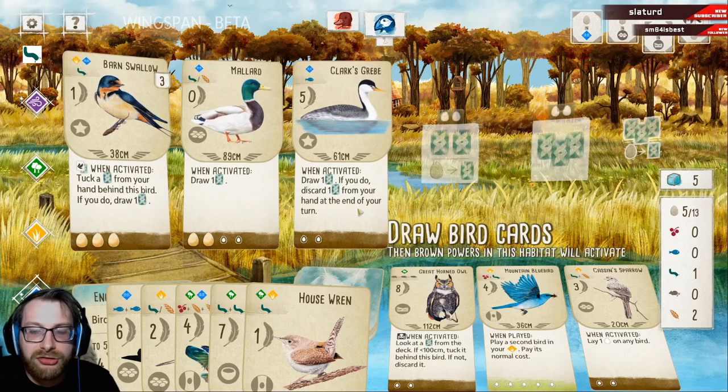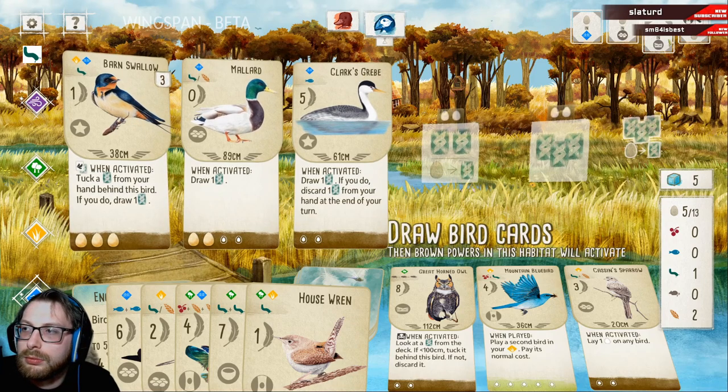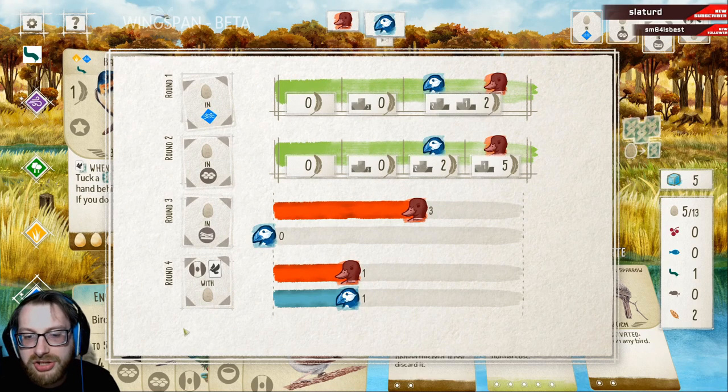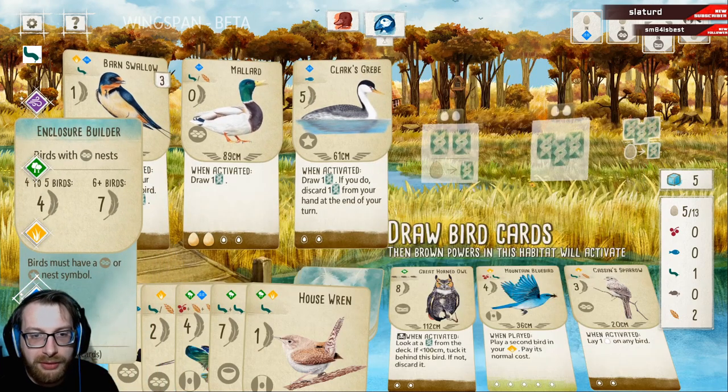I need to basically focus in on what I'm going to play. Am I going to play the wood duck? Maybe — the savannah sparrow possibly. In fact, I could combo this, this, and this — that would be sick actually. Let's get rid of this, it's not something we're going to be able to get to. Insane combo — we are going to go off at some point.